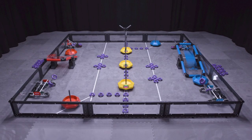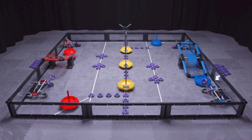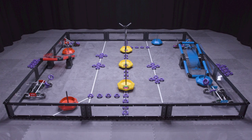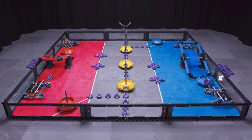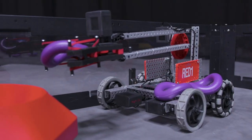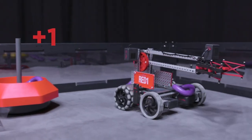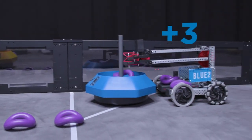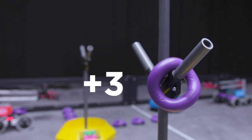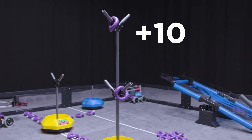The VRC Tipping Point field consists of 72 rings and seven mobile goals. Each alliance has two alliance mobile goals, with the remaining three goals being neutral. Each alliance also has a platform located in their home zone. Rings are 4.125 inches in diameter. Each robot starts the match with up to three rings as a preload. Rings scored in the base of a mobile goal are worth one point each. Rings scored on an alliance mobile goal or on the lower branch of a neutral mobile goal are worth three points each. Rings scored on the high branch of a neutral mobile goal are worth ten points each.